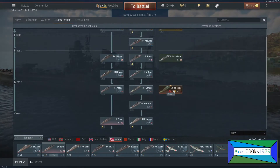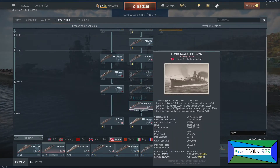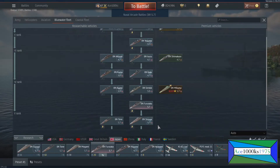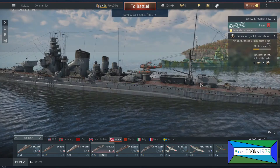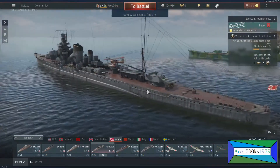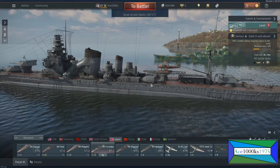Let me check on another ship — the Furutaka. That does not have torpedoes near the end of the ship; it's more like in the middle right there. There are two you can see there.